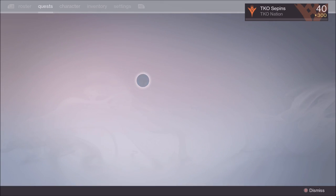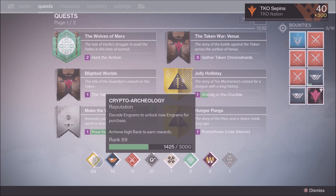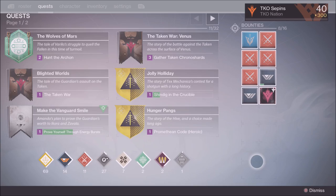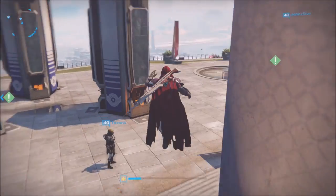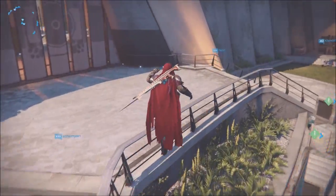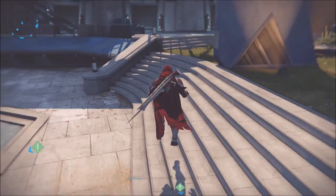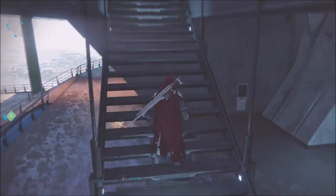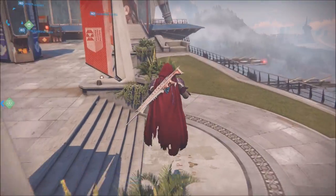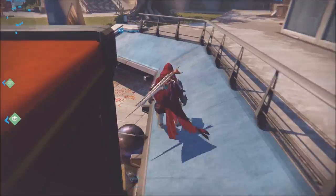When you rank up any faction — New Monarchy, Future War Cult, Dead Orbit, Crucible, the Cryptarch, whatever — you get five strange coins, and I think five Motes of Light as well. That means if you go into Crucible, go into the Vanguard strike playlist, or whatever, and rep any faction you want, you will rank them up really fast. Not only will it give you awesome guns, new light, shaders, and capes, but it'll get you strange coins.